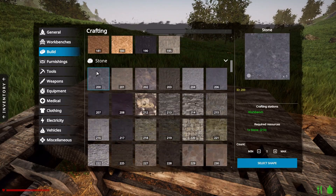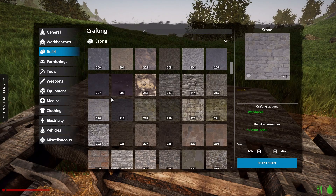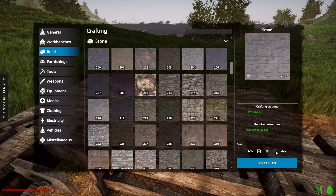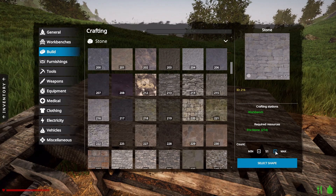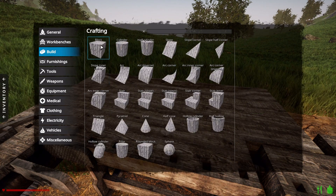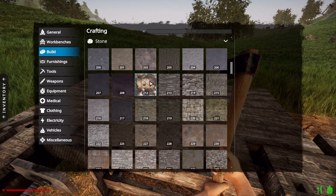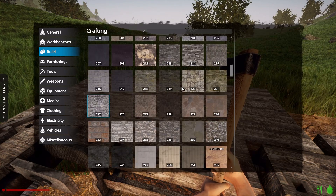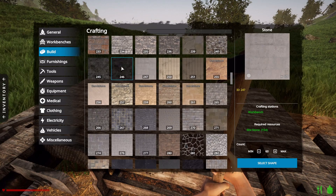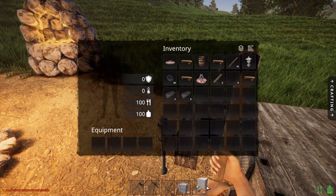Let's do some stone. That's castle-worthy. We'll do 60. Select shape — blocks — let's keep it simple. Craft item. Now for the actual flooring — match that up with sandstone. That doesn't look too bad. We'll do another 60 and craft item. That should be 60 and 60.